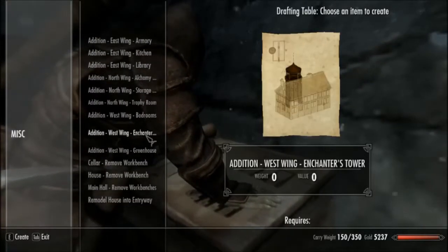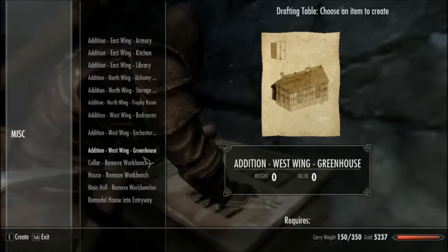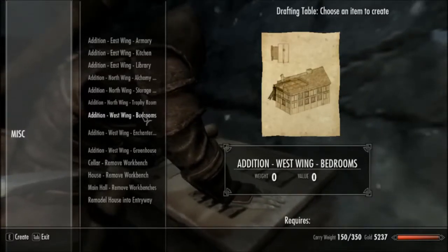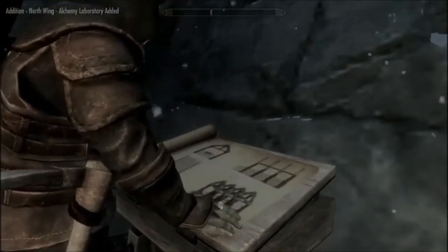I'm going with a greenhouse. Wait, why are you going with a greenhouse? First we're starting with the library — okay? First priority is the library. I'm going with the alchemy station. Let's get started — let me take a look at this.